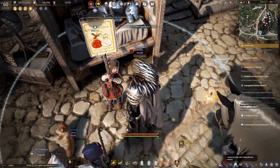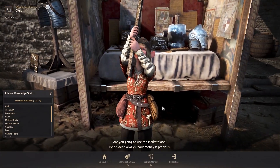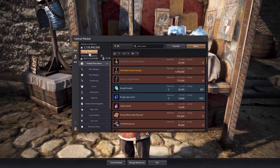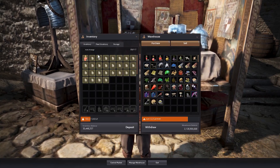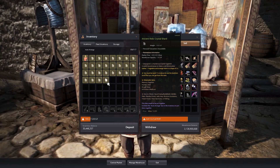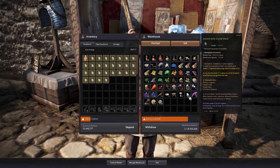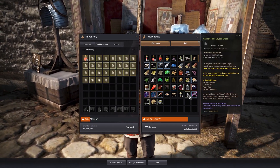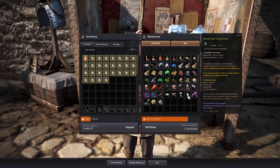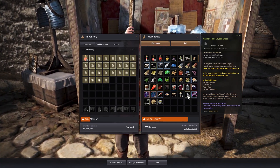First thing we want to do is go to the marketplace NPC — not to buy the relic shards, but to retrieve them. The reason we go to the marketplace NPC is because of the warehouse function. Look at my inventory on the left: the relic shards do not stack, it's one piece per slot. But notice that in the warehouse itself, it actually stacks up and only takes up one inventory slot. So when you get shards from fishing overnight or AFK, once you come back just store everything in this warehouse.